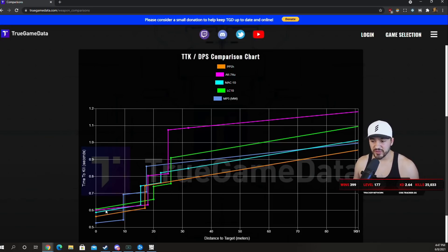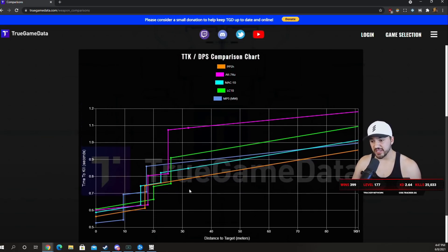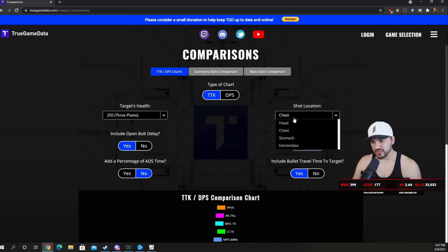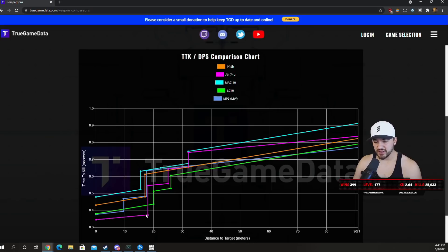40 milliseconds isn't a ton, but if you both shoot at the same time and both hit your shots, the faster TTK wins — something to think about. Beyond TTKs, the PPSH has some of the best movement speeds in the game. Let's look at headshots: the AK-74u actually has a fantastic TTK on headshots. I think the 74u is a pretty solid choice — it has really good headshot and extremities TTKs.